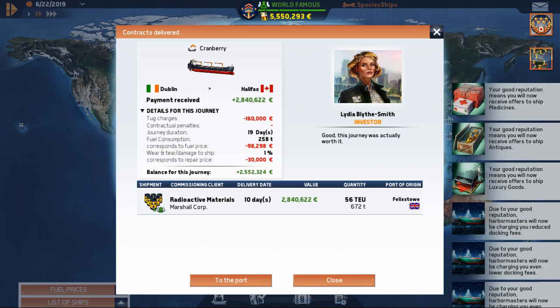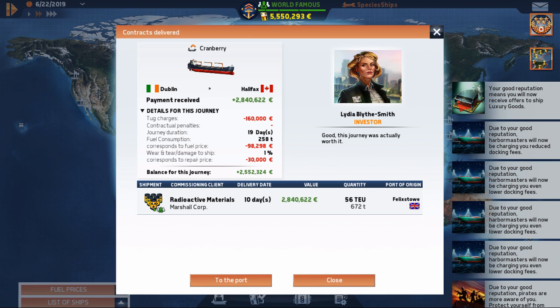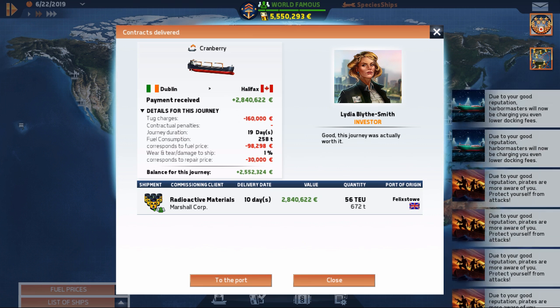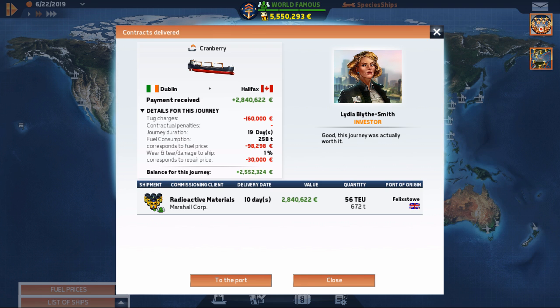Halifax is unlocked. Fuel is cheap, good reputation, receive offers to ship antiques and luxury goods, but less money. Pirates are gonna hate our guts. Things started to unlock at that rate, so that's why we didn't catch all of it on camera and for that I apologize. We just went all the way from Dublin, Ireland to Halifax, Canada.